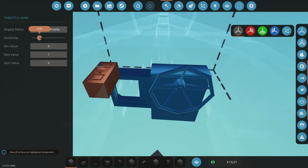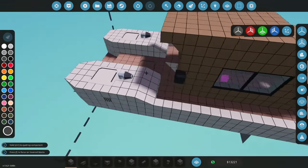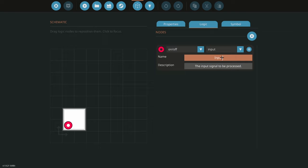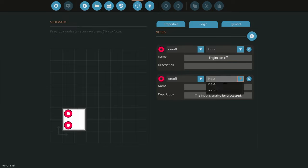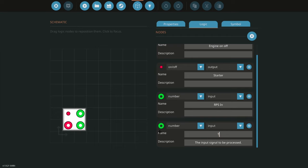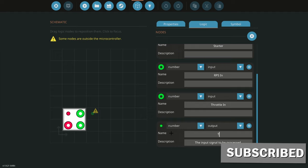I'll put the sensitivity down on the throttle. This throttle is going to feed our engines through a microcontroller. We'll open the microcontroller editor and call it 'Prefab Engine Controller'. We're going to have: engine on/off (the engine switch), engine starter (what starts the engine), RPS in (the engine RPS), throttle in, and throttle out.